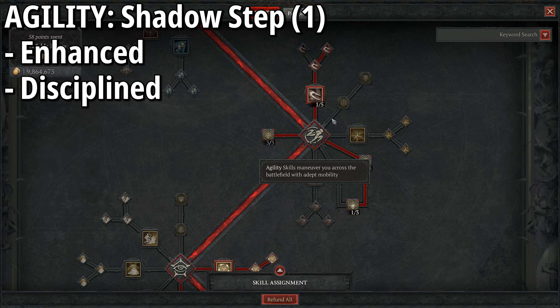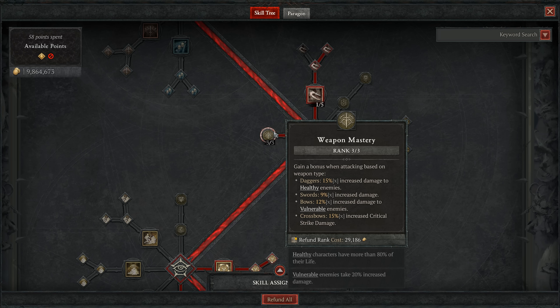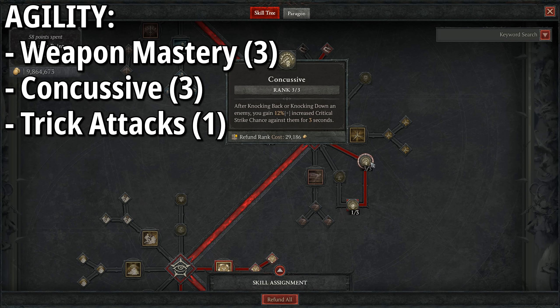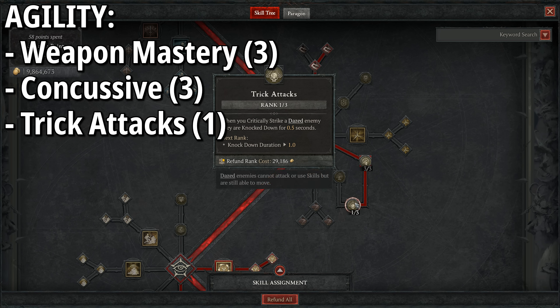This allows us to move to our Agility skills, where our tried and tested Shadow Step comes into play. It makes us Unstoppable, getting us out of crowd control situations, and gives 50% increased movement speed afterwards to reposition and farm enemies. We put one point into Enhanced so damaging an enemy with Shadow Step increases our critical strike chance against them by 8%, feeding into extra crit for Barrage ricochets. One point into Disciplined reduces the cooldown by three seconds when it damages an enemy, bringing it effectively down to around 5.16 seconds — pretty much almost always available.